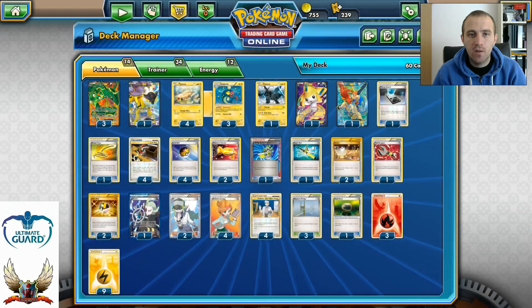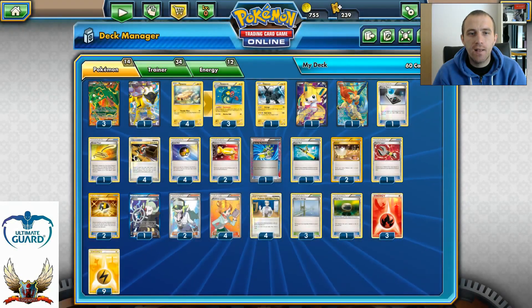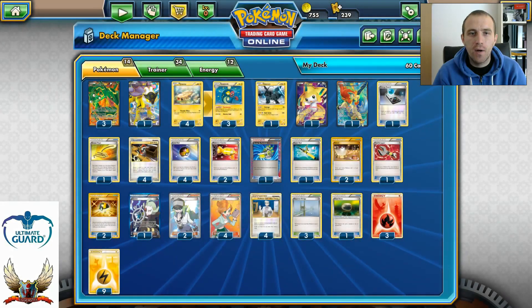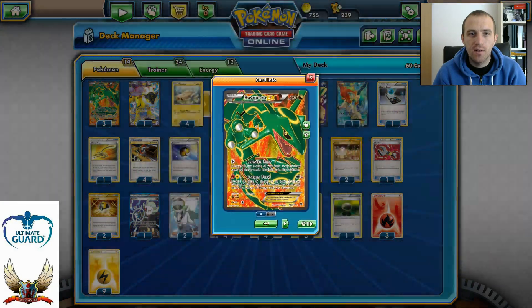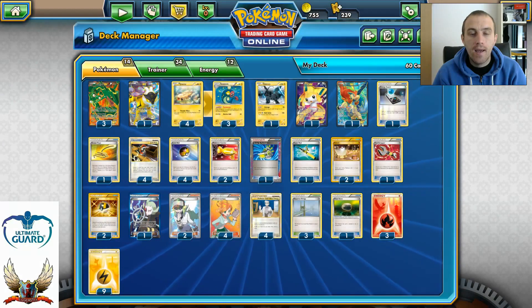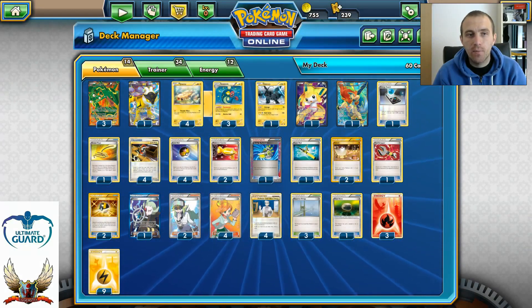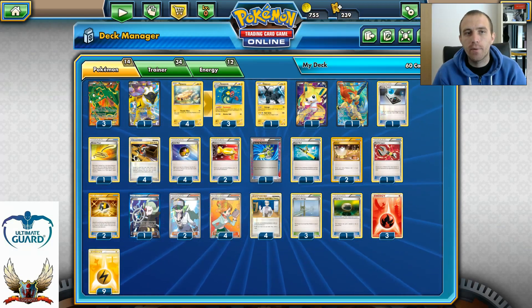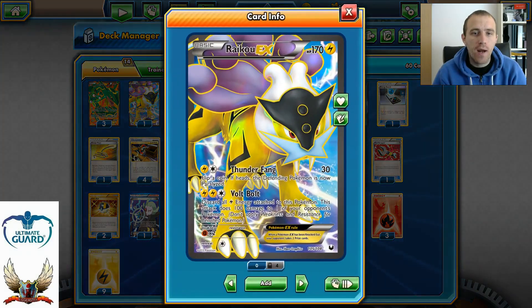With Eelektrik on the bench we can use Dynamotor and attach those energies over and over to our Rayquazas, then retreat from one to the other — they only have one retreat cost. With Sky Arrow Bridge in play we can retreat for free and easily go for 180 damage turn after turn, which is enough to knock out any EX in the current Legacy format. With Rayquaza EX's second attack, we can hit benched Pokémon for 100. In that case, with one Fire energy, we discard two Lightning instead of three.